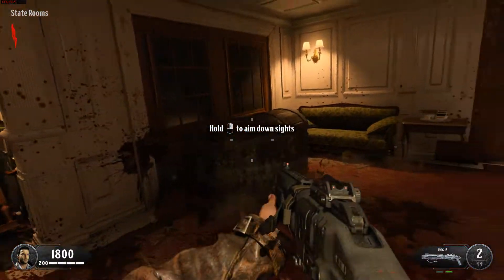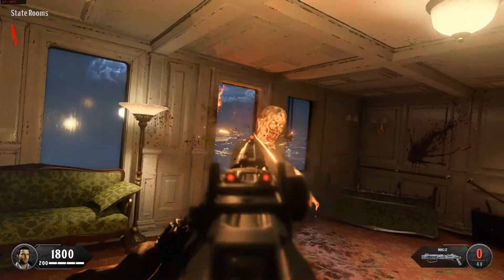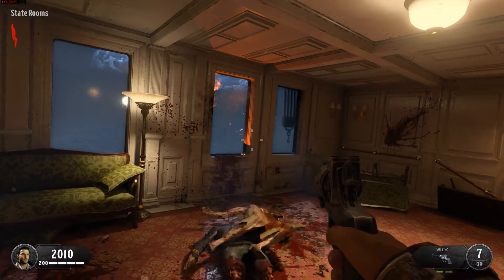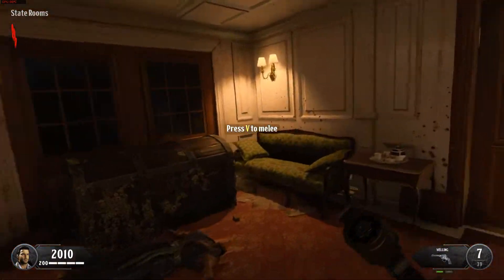Aiming down your sights significantly improves accuracy. Nice job. You'll earn points for every zombie you kill. Headshots and melee kills grant you bonus points.